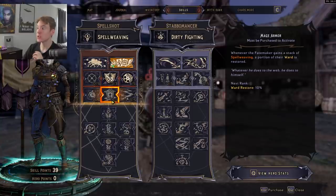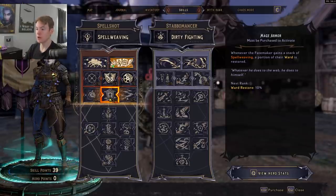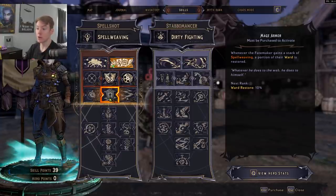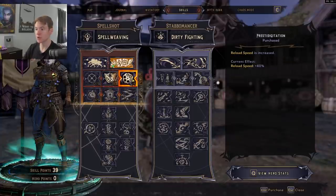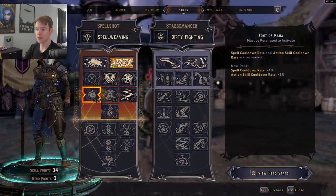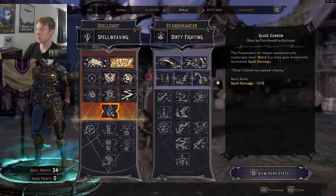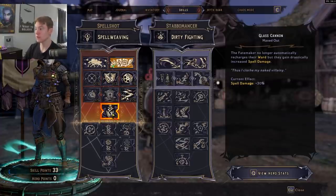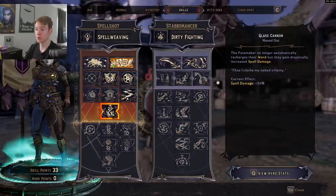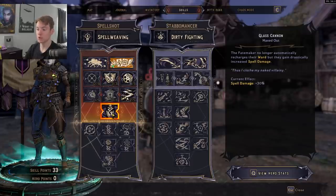Put the rest of the points into reload speed and ignore Mage Armor — ideally your shield will not be up at all. We're using a shield that gives extra damage when the shield is depleted. The capstone Glass Cannon increases spell damage directly but stops automatic shield recharge — perfect, since we want our shield down. Put the remaining points into rate of fire.